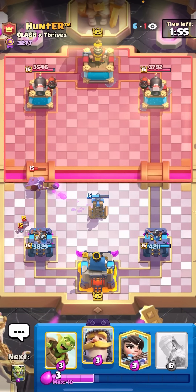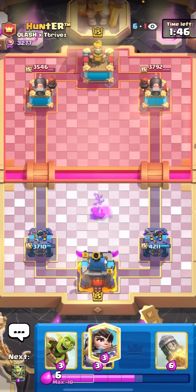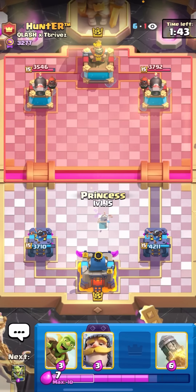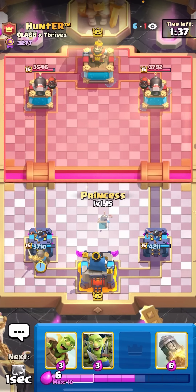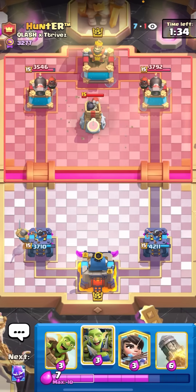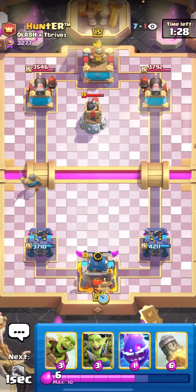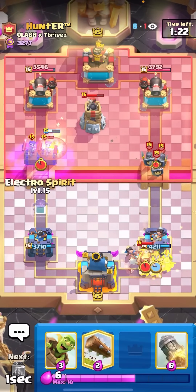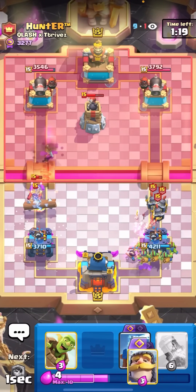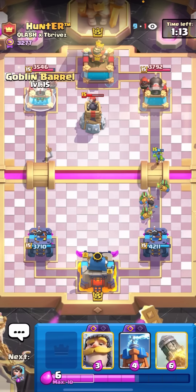I can Goblin Gang, E-Spirit, Log — I should take no damage. I am up about 800 to start, which is super nice. I'll Tesla on that Mother Witch — always get to Evo Tesla as soon as possible. If they get to Evo Bats before you get to Evo Tesla you can be in a lot of trouble. Those were really good Bats — that was probably the best thing he could have done. Because of that I'm going to switch lanes. You really don't want to go the same lane as a Minor deck unless you already have a good damage advantage or you're Rocket cycling.